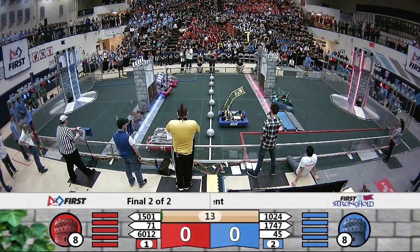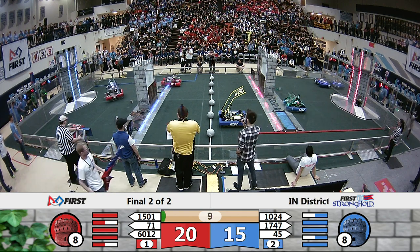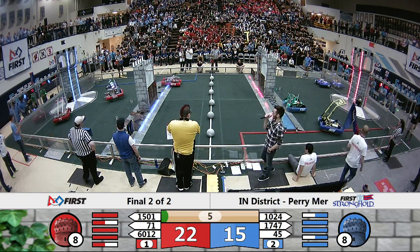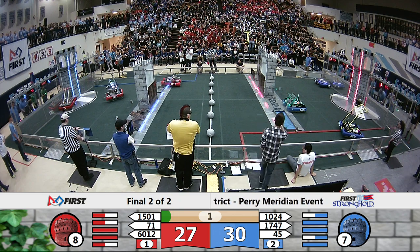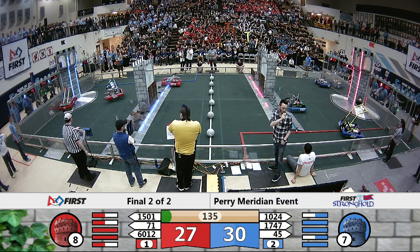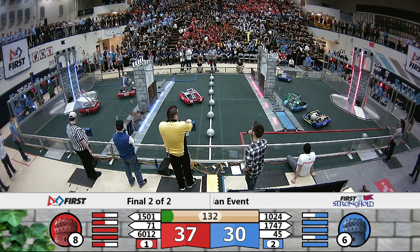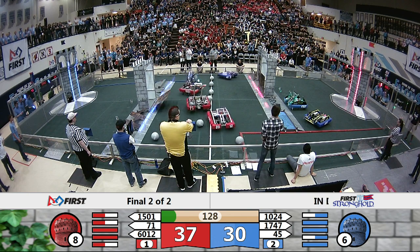Off we go. Five robots so far functional in this autonomous period. Two crossings on red and one reach. The steamroller is not going to steamroll over that high bar. But Team Thrust and Team Hammond both going to get boulder shots — that's 15 points of boulders and 20 points of crossings there. 30 points of autonomous action — 37 actually for your red alliance. 30 points on blue for those crossings.